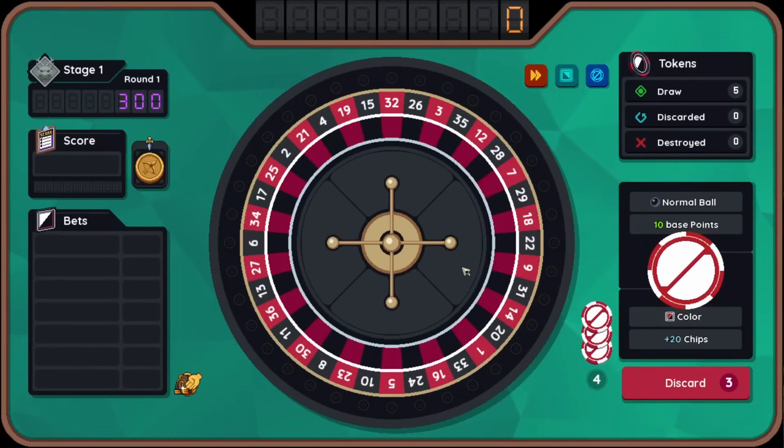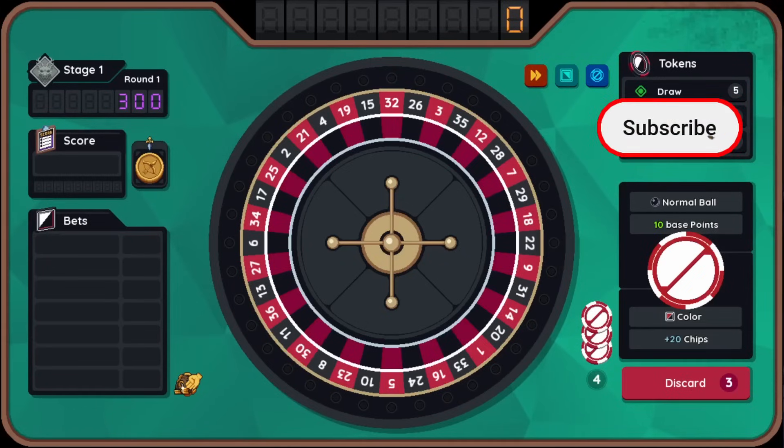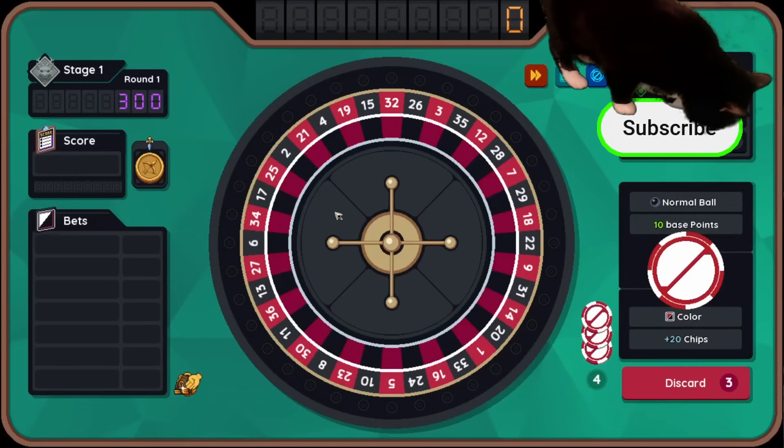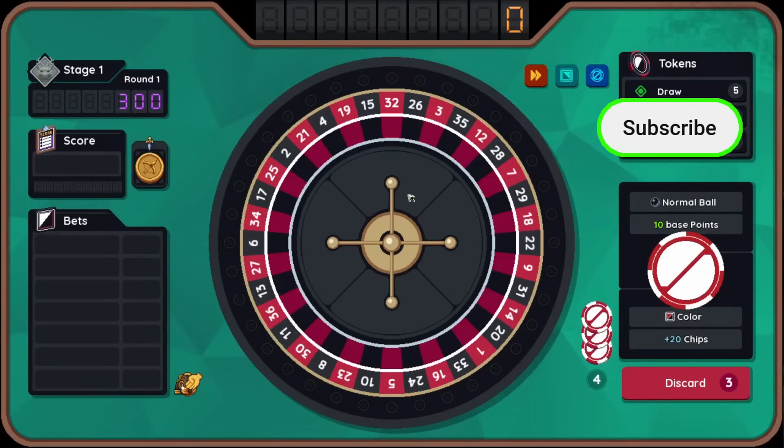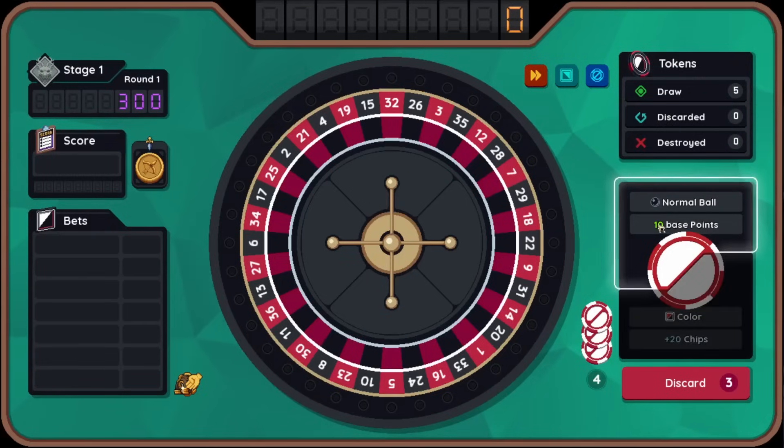So we have a roulette wheel and what's going to happen is that we are going to throw the ball on the roulette wheel. It's going to land on a random square — pretty straightforward, it is basically roulette. The score we want to get is 300. To determine what kind of score you get, it multiplies your base points by your chips. If you just do nothing, it's just going to be 10 times 10, so we're only going to get 100 points if we just throw this ball out right now. I can discard to look for more balls, and you can also place bets on specific things.